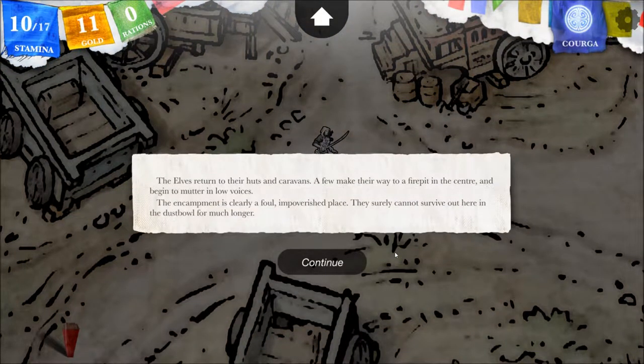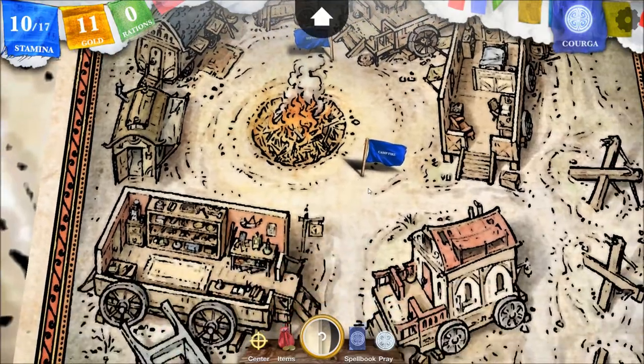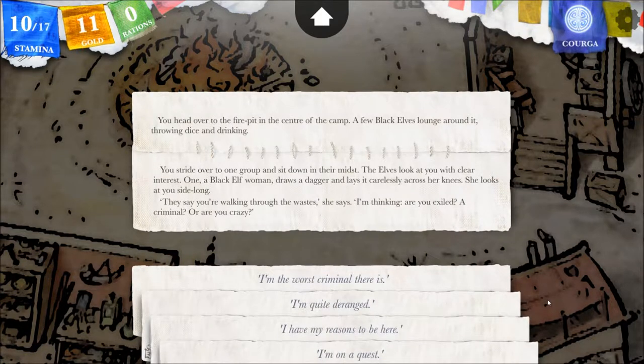The elves return to their huts and caravans. A few make their way to a fire pit in the center and begin to mutter in low voices. The encampment is clearly a foul, impoverished place — they surely cannot survive out here in the Dust Bowl for much longer. That means they're desperate, and that's probably not good for me. You head over to the fire pit. A few black elves lounge around it, throwing dice and drinking. You stride over to one group and sit down. The elves look at you with clear interest. One, a black elf woman, draws a dagger and lays it carelessly across her knees. She looks at you sidelong. 'They say you're walking through the wastes — are you exiled? A criminal? Or are you crazy?' 'I'm on a quest,' you reply, seriously.